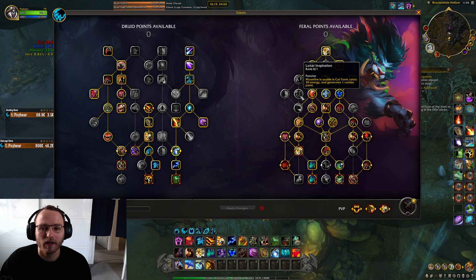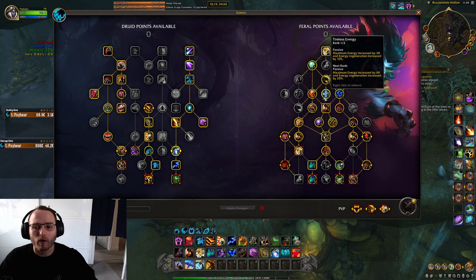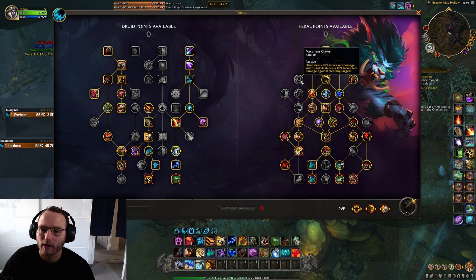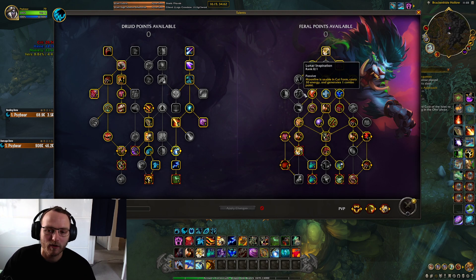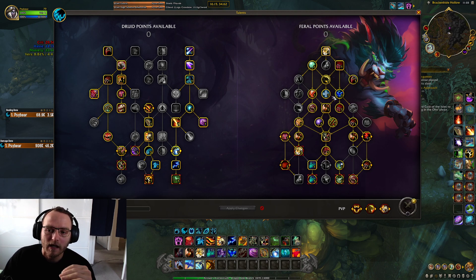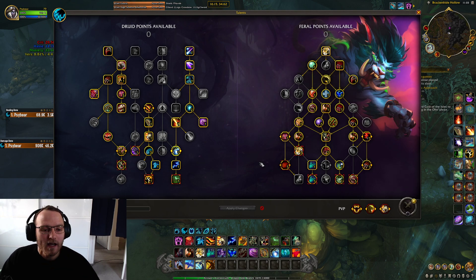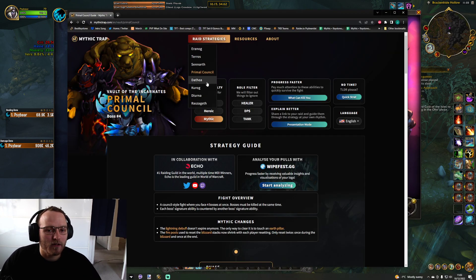You could in theory go Lunar Inspiration — I would not recommend it. You're not going to have mobs dying, so you'll want one point in Tireless, which means you can't put a point in Merciless. And you want Double Clawed Rake, which means you can't put a point in Lunar Inspiration. This kind of seems like the build you're going to have to play. The middle section is just pretty standard. That is Primal Council.